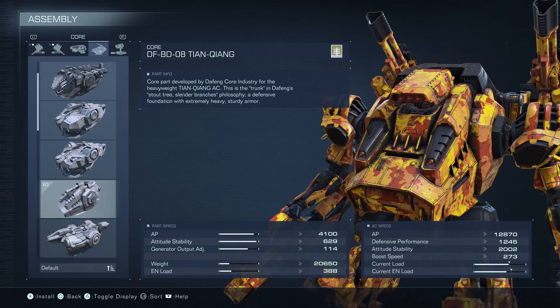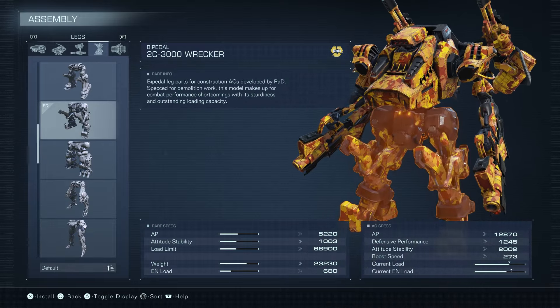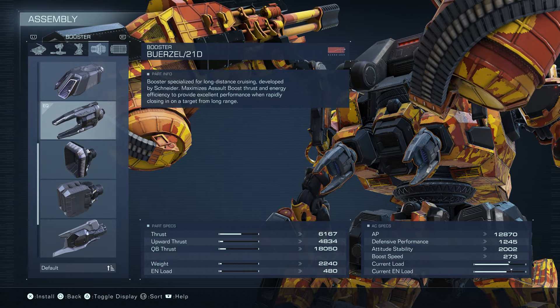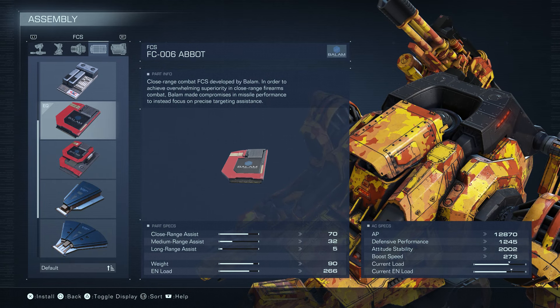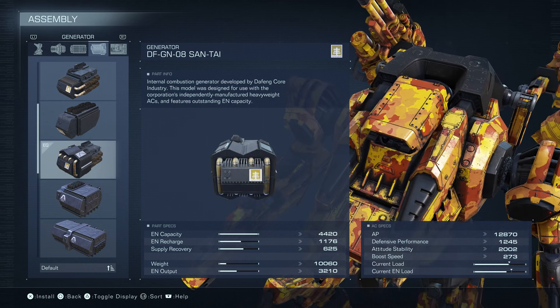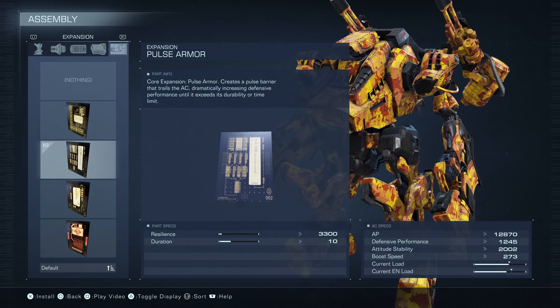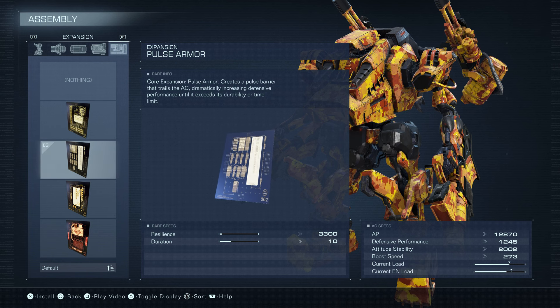Our head is the Basho core, Tianqiang, Mind Alpha arms, and Wrecker legs with the Burzil so we can Assault Boost. The Abbot so we can get close and just start blasting people. The Santai is our generator, and Pulse Armor is our expansion.